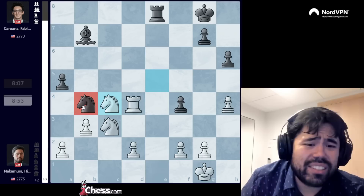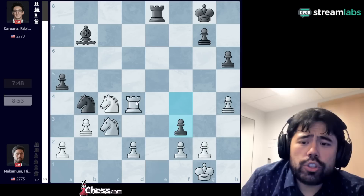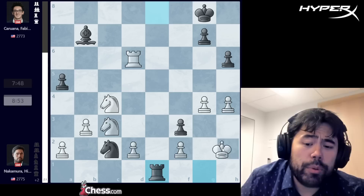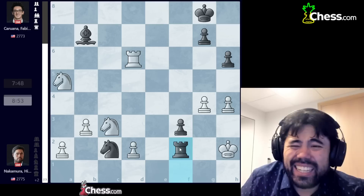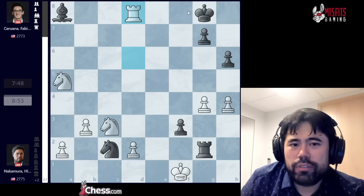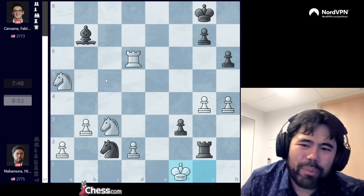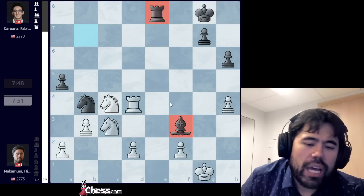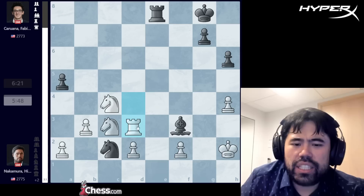Fabiano plays rook to f8, guarding the pawn on f4, and now I play knight to e5. Rook a8, and now I go knight to c4, going after the queenside pawn, which also critically guards the knight on b4. If the knight on b4 gets dislodged, it will be very hard to create any counterplay. I'm also attacking the pawn on f4, so Fabiano plays f3. Initially I wanted to play g4 but I started seeing the boogeyman after knight c2, so I play rook d6.